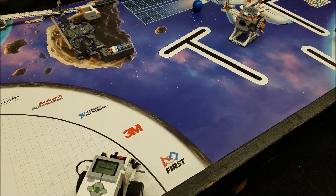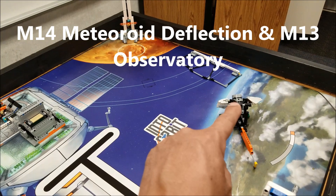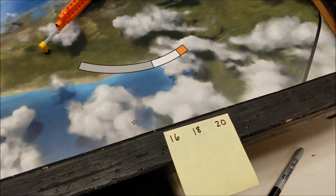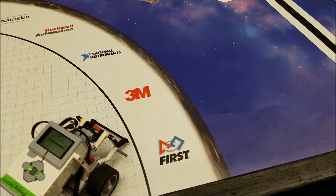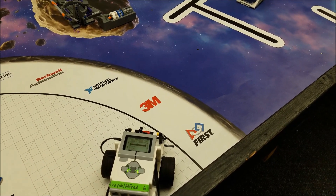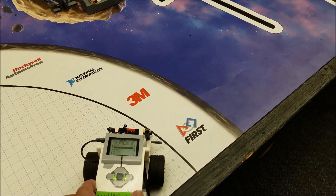Today's video is going to combine the meteoroid deflection mission — we're looking to get either eight points on either side or 12 points in the middle — and we're going to combine this with the observatory mission for 16, 18, or 20 points right here. I want to show you how we can combine missions to save yourselves time, so let's see how this goes.